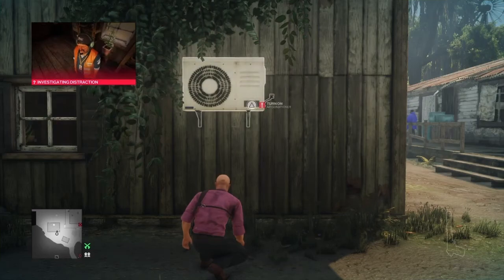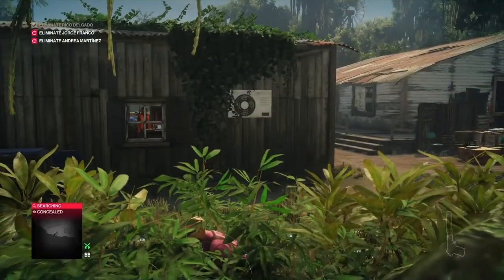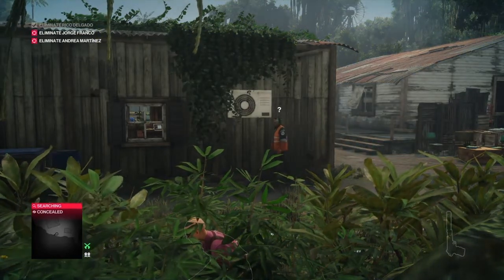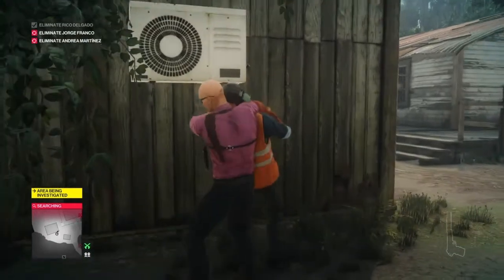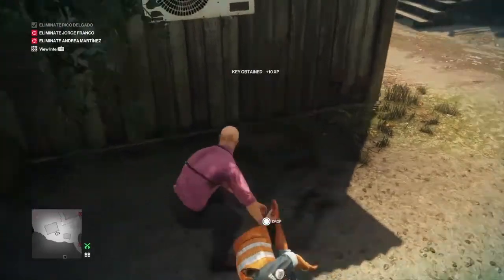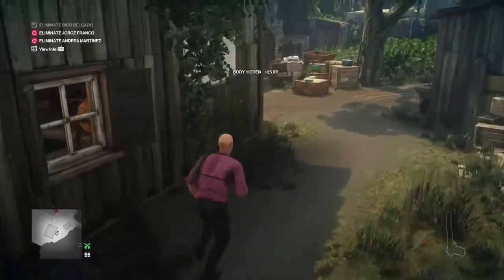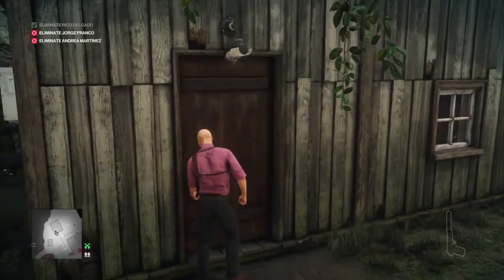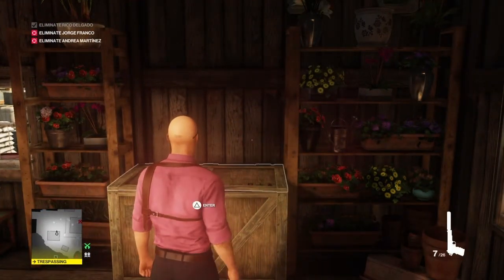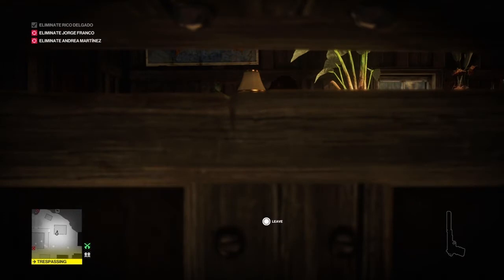With the camera taken care of, as long as Franco isn't around, we're going to turn off and then on again the air conditioning unit. That will distract the guy currently occupying the hut, and when he comes out to investigate we are going to render him unconscious and collect the key he drops. We grab the key, hide his body in the crate behind us, then make our way into Franco's hut using the key we just collected. We pull out our silenced pistol, reload it, crouch down, get in the box and await the arrival of George Franco.